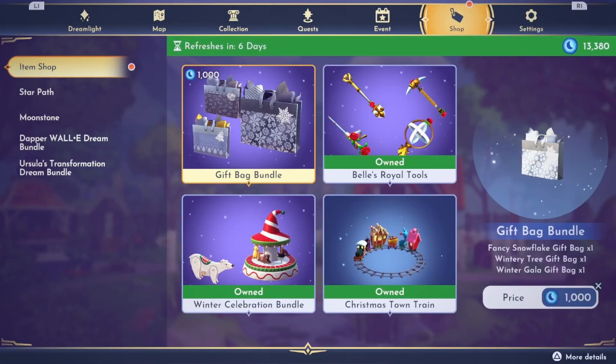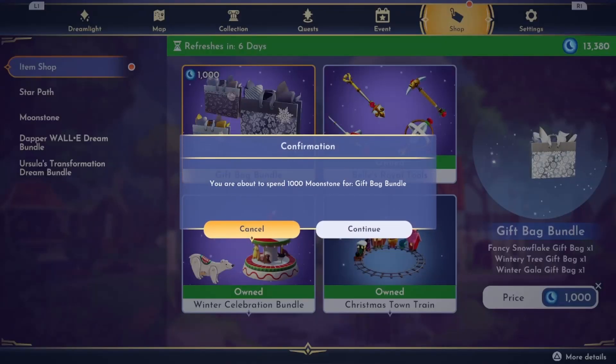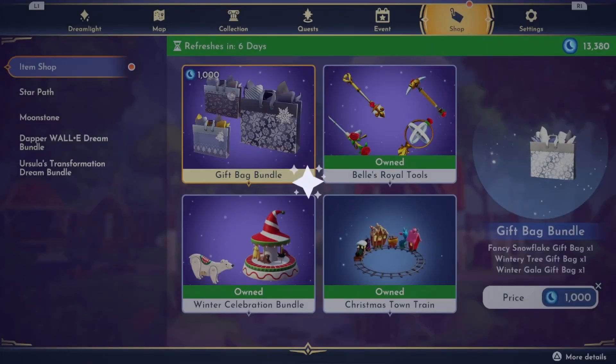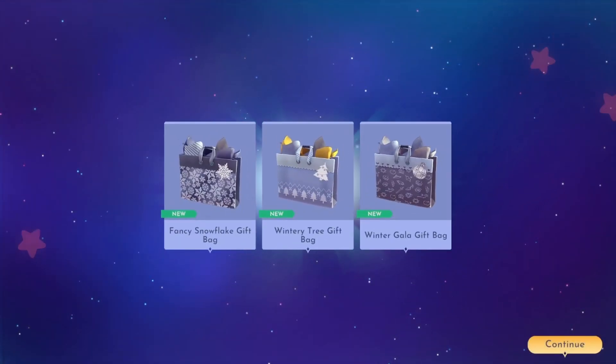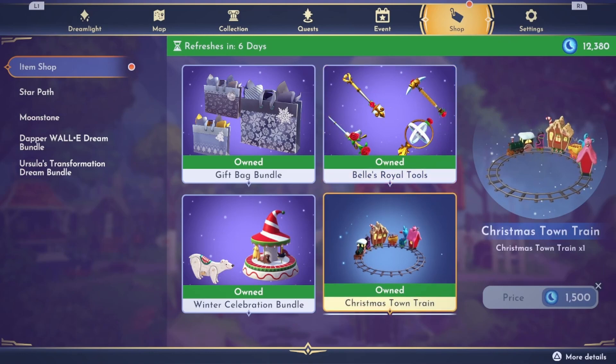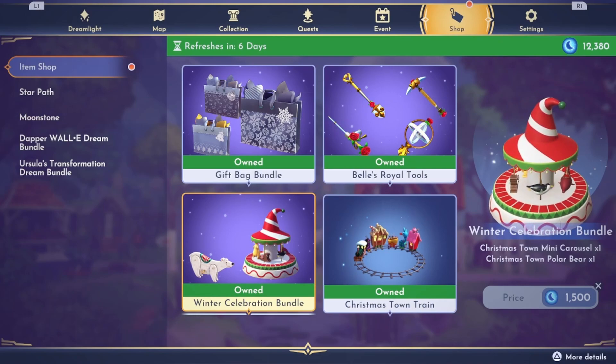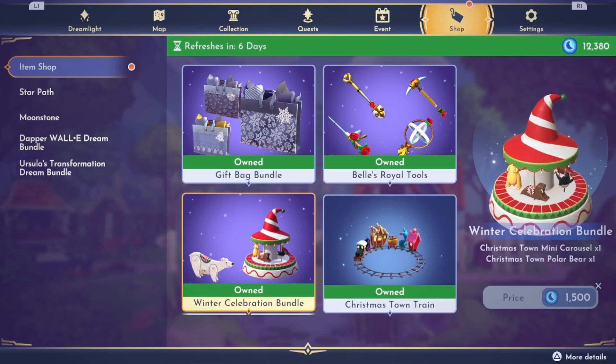Look at this — look at the gift bag bundle, that is really cute. I think I'm going to have to get that. We also have Belle's Royal Tools, and I have those already. We have the Christmastown Train and then we also have the Winter Celebration Bundle. It looks like this week there's only one page of premium shop items.